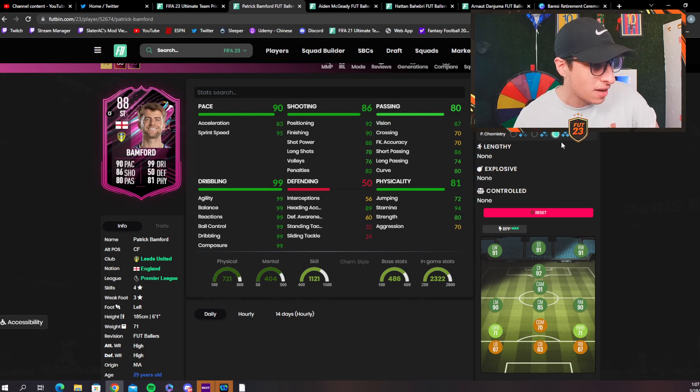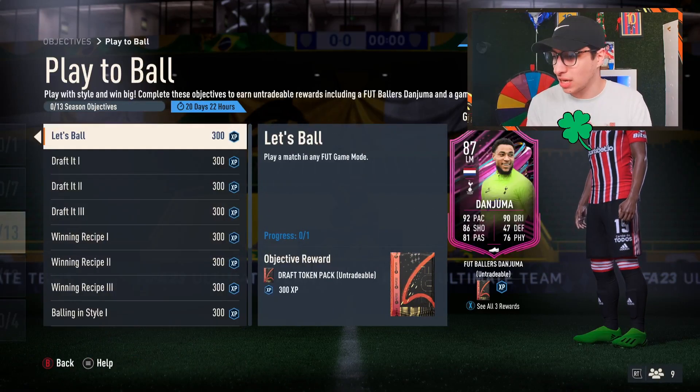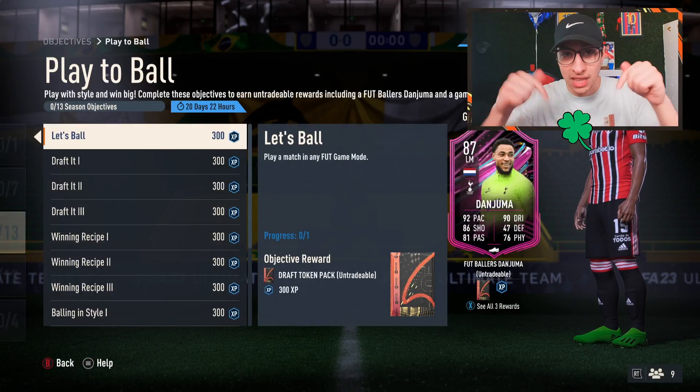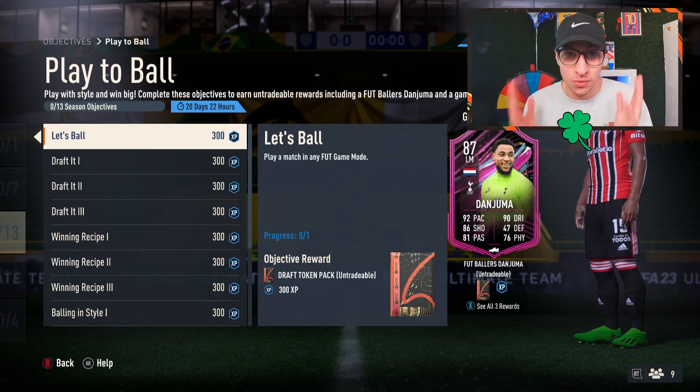They don't have chemistry styles up right now, but 8 restore passing and 8 vision is good enough for a striker. I would put a Hawk on him to get his shooting power, finishing, and positioning all boosted. For Twitter, we have a brand new player — Danjuma — so we're going to end the video here. But for YouTube, we're going to keep going, so jump over to the YouTube channel to get the rest of the review.